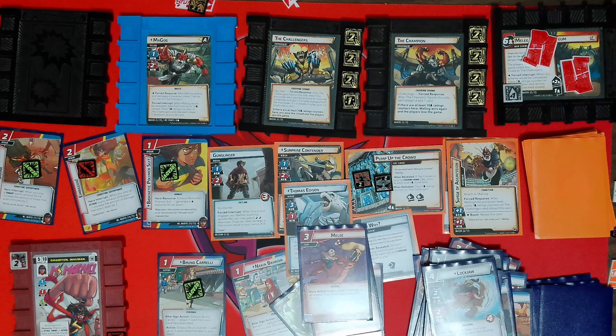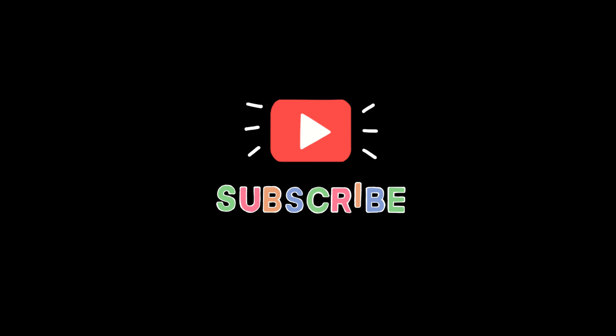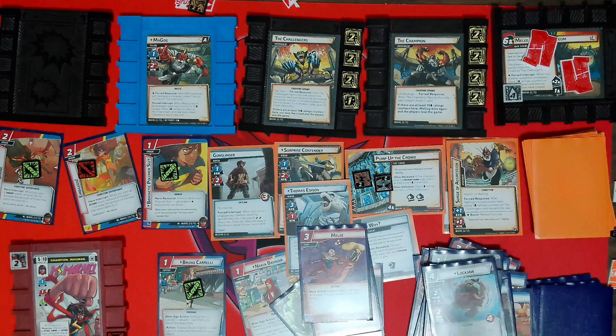So yeah, that was Ms. Marvel versus Magog, and the deck was Ms. Marvel versus the World by A.W. Stevens. The next matchup — the villain will be Magneto and the hero will be Nebula. So Nebula versus Magneto — hope you'll join us for that. Thank you for watching everyone, please like and subscribe. Hey everyone, if you liked that we've got more videos — there should be one here, there should be one here, and you can subscribe down here. Thank you!